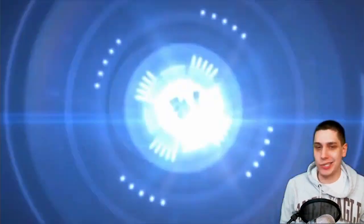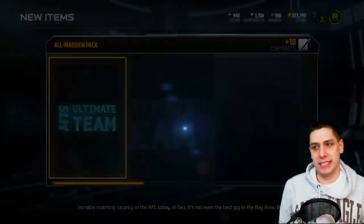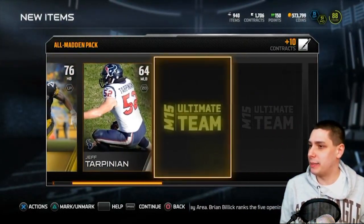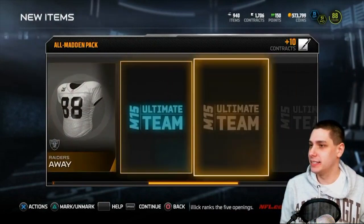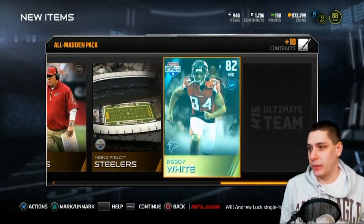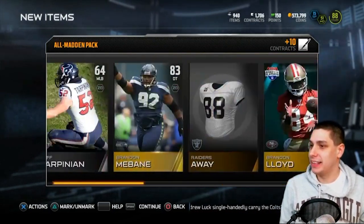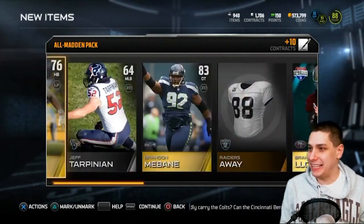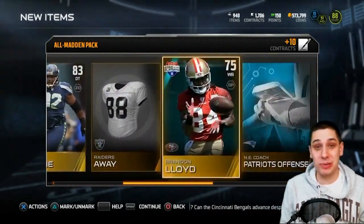The very first one I'm going to purchase with points so that I don't forget about it — I've got a terrible memory. Le'Veon Bell is our first item. Come on Brandon Mebane... Brandon Lloyd, Roddy White. So we didn't really get much out of this pack. 35,000 coins — these things are expensive, and when you don't pull anything decent out of them it's really pretty brutal.